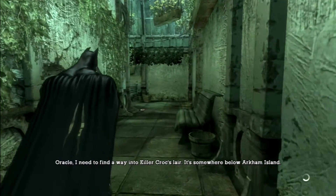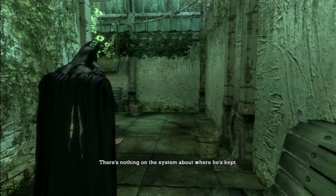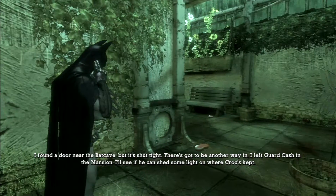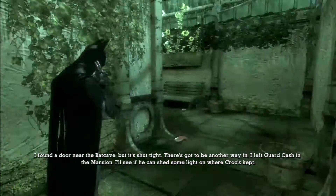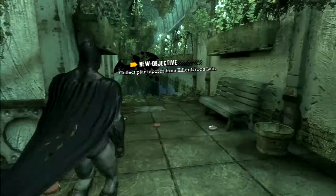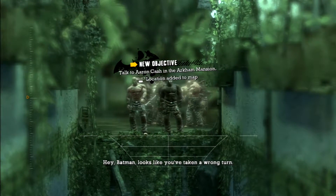Oracle, I need to find a way into Killer Croc's lair — it's somewhere below Arkham Island. There's nothing on the system about where he's kept. I found a door near the Batcave but it's shut tight — there's got to be another way in. I left Guard Cash in the mansion — I'll see if he can shed some light on where Croc's kept. Alright, so we've got a little bit of a reconnaissance mission to do first. Oh look — hi guys, it's a little party over there.